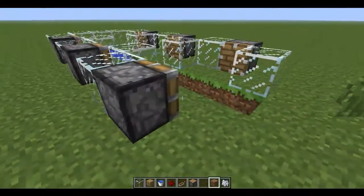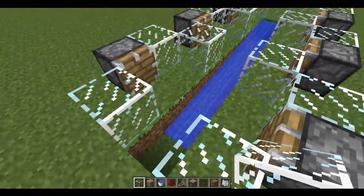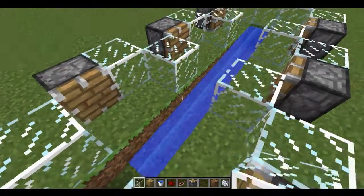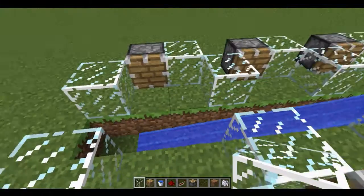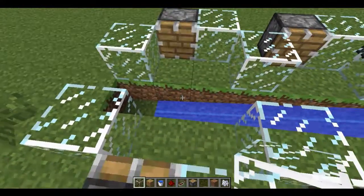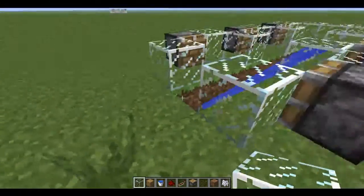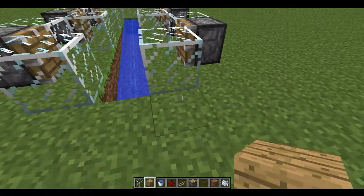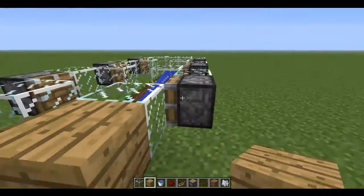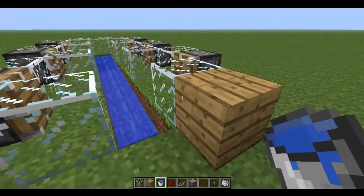So yeah, it might be worth in future putting the pistons opposite like a glass block, so then there's no confusion. Just then it means that the melon doesn't go flying.